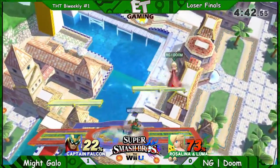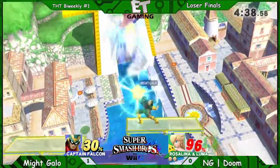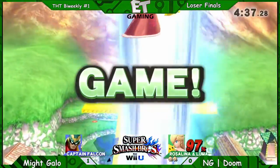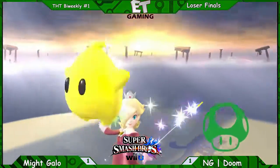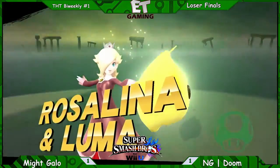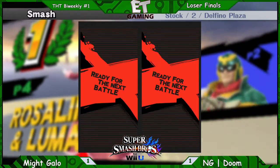He shielded twice, so Doom was afraid of any potential attacks, but he comes around. Luma pulls him up and gets the early kill because of the final transition. So Doom just ties it up immediately. Poor MiGallo.